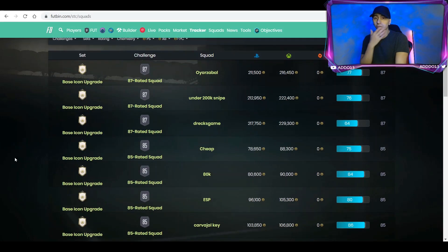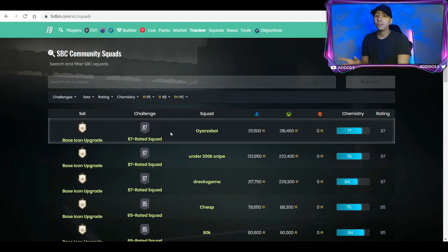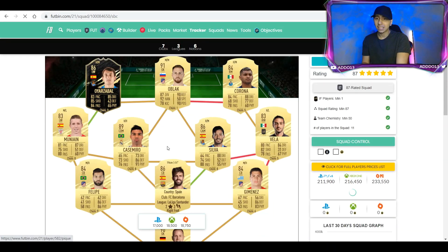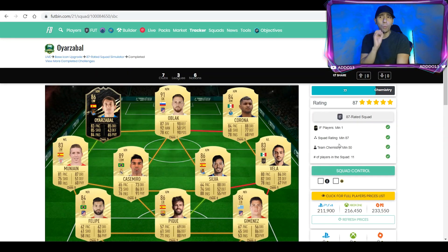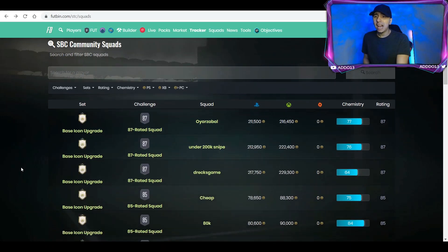People usually complete it on Footbin and it tells you the rough cost. There are people here saying you can do it for 200k at the moment, but bear in mind once these squads are released people are going to be trying to do these ones and it will cost a lot more. This is the price right now, before the SBC has come out, and it's looking at 200k — but I'm going to say around 300k, I can't really see you doing this for 200k.